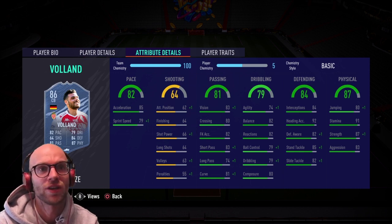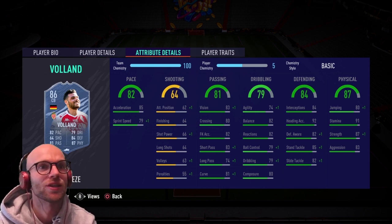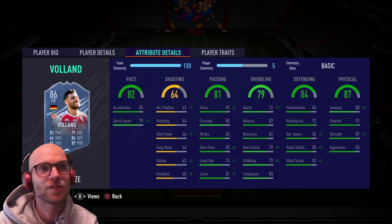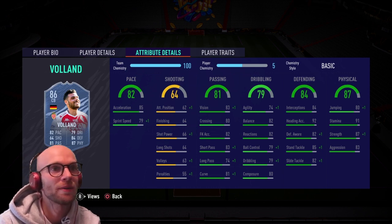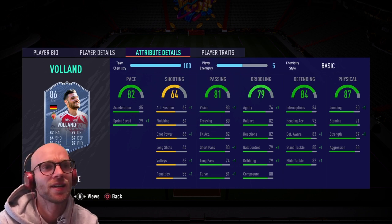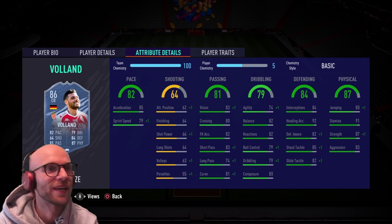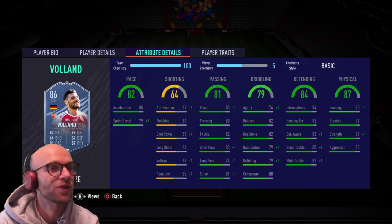His physicals are already fantastic: 91 stamina, 87 strength and 83 aggression — very good for a center back. Definitely drop a Shadow chemistry style on this card and you will have a monster. Looking at dribbling: 74 agility and 82 balance with 80 composure, so he'll be a little heavy on the ball. Other dribbling stats: 82 reaction, 79 ball control and dribbling are average. For passing: 83 short pass, 74 long pass and 83 vision — good enough for a center back, you can play to your other center backs or to midfield with no problems.